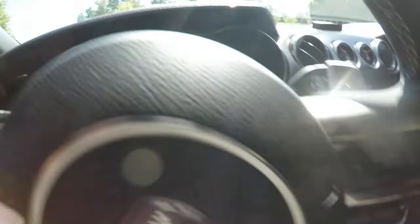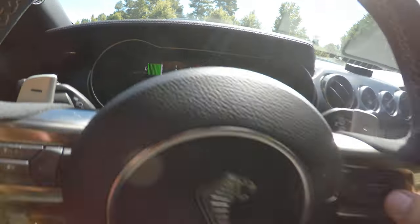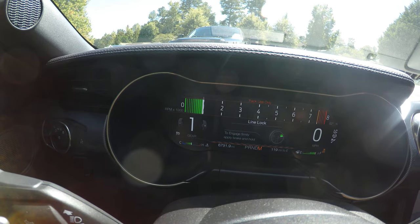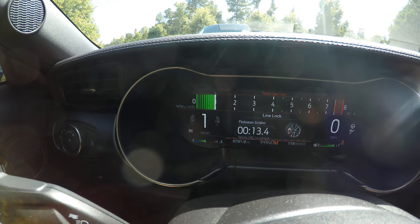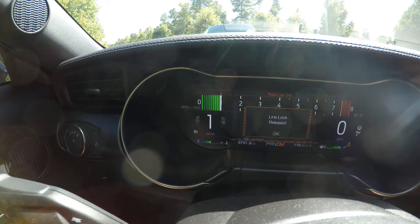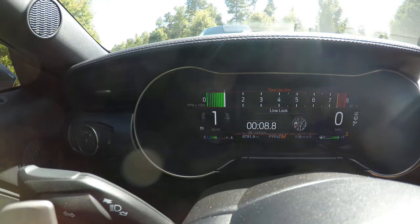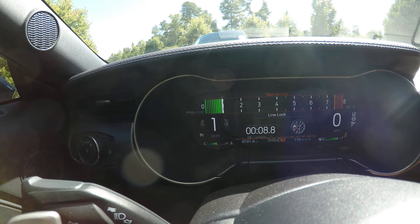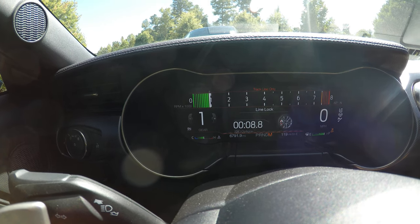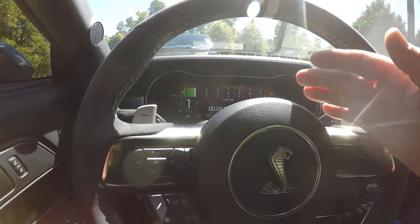Now we're ahead of the water box and ready to do our burnout. All we've got to do is hold the OK button — it's going to bring up our tire prep prompt and tell us to press firmly, then click OK. I do the burnout, let go, hit OK, and roll through. Now I roll up to the beams — first light up, second light up — and I'm ready to get on the two-step.